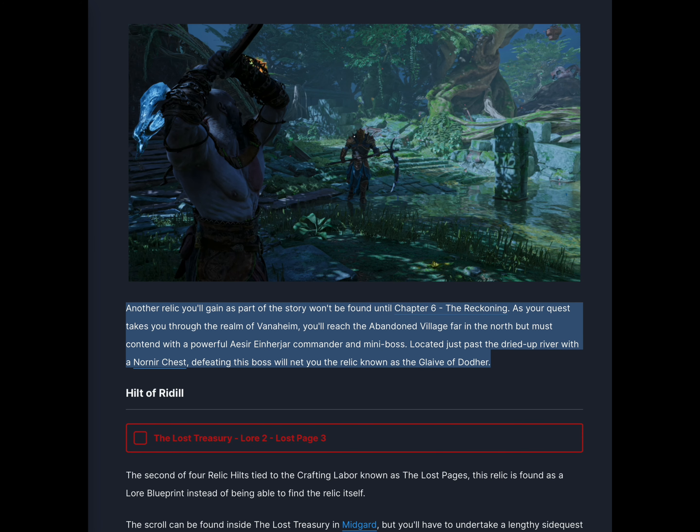Another relic you'll gain as part of the story won't be found until Chapter 6, The Reckoning. As your quest takes you through the realm of Vanaheim, you'll reach the abandoned village far in the north but must contend with a powerful Aesir Einherjar commander mini-boss. Located just past the river with an Odin's chest, defeating this boss will net you the relic known as the Glaive of Dottir.